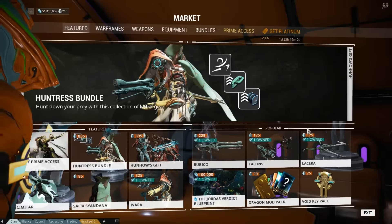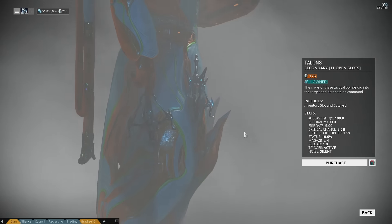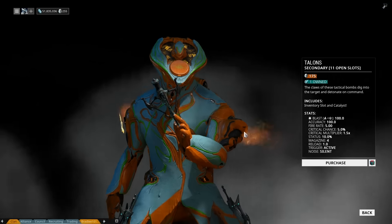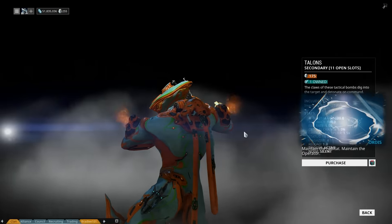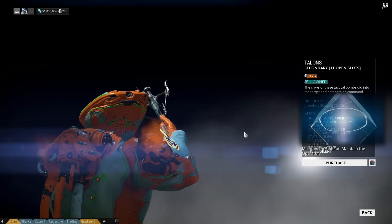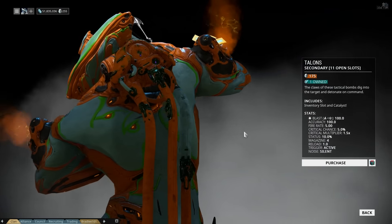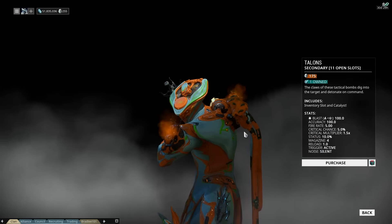There are the Talons, which are basically a new throwing weapon. The claws of tactical bombs dig into targets and detonate on command. They kind of exist in some form already, but for the life of me I cannot remember what the hell they're called. I've had about two hours' sleep waiting for Update 18, so my brain is all over the place.